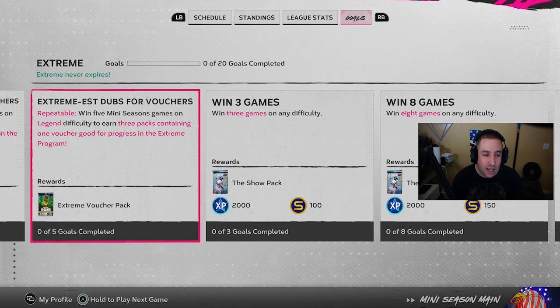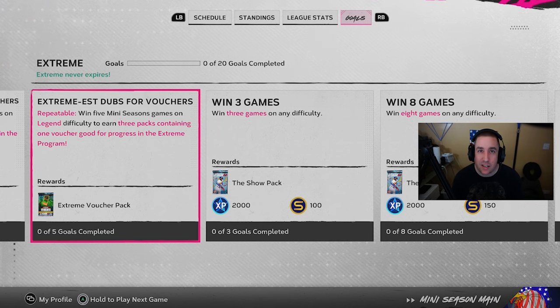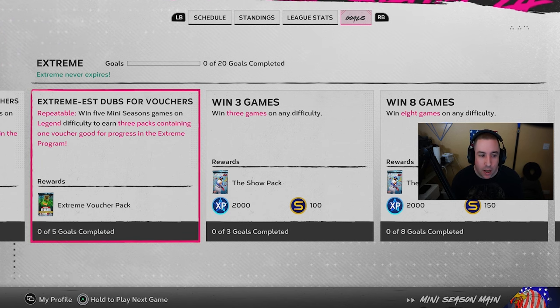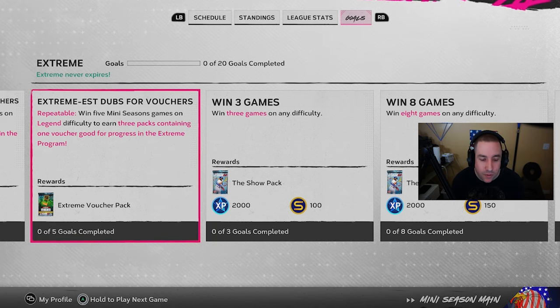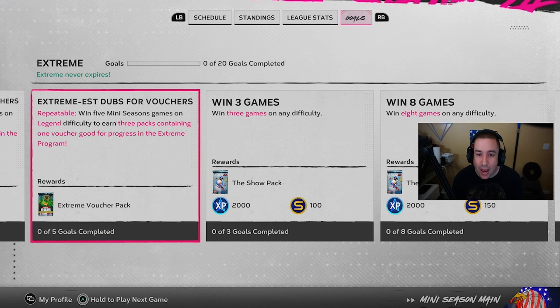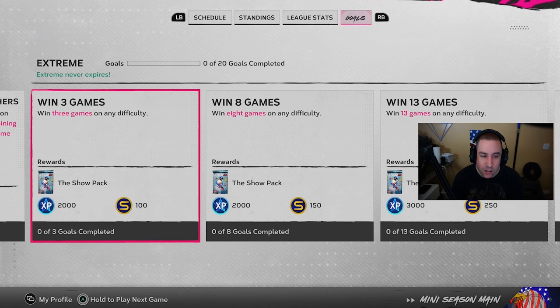The key is it's repeatable. After doing this four times — 20 games — you'd have 48 stars in the extreme program. To compare: in conquest you had to play 30 games just to get 35 stars, while 30 games in Mini Seasons gives you 72 stars — double the amount. But you have to win those 30 games on Legend difficulty facing 99-overall players, so it's much harder, especially for more casual players.